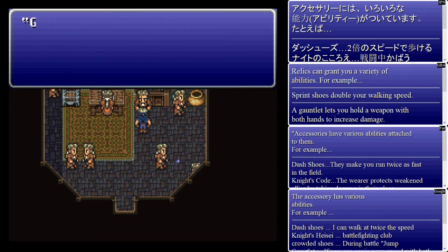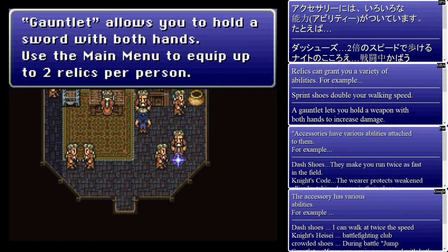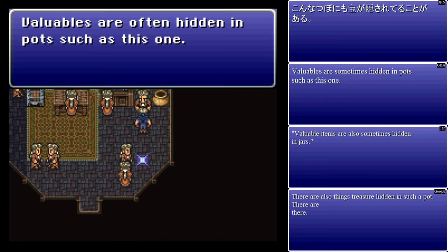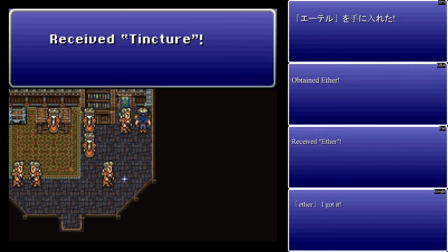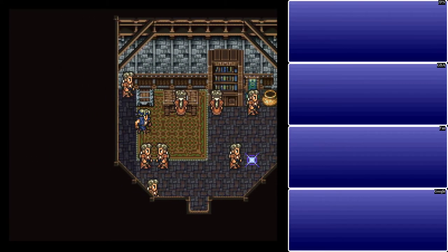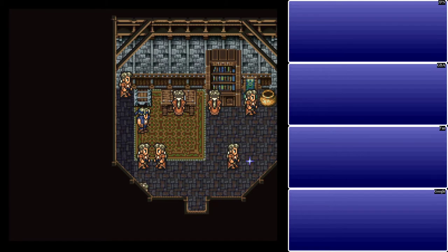They talk about different accessories here — I'll talk about them more when we can get our hands on them ourselves. Beyond that, it doesn't really matter. Valuables are often hidden in pots. A tincture — for some reason they had weird translations. I already talked about tonics being basically a potion. A tincture is basically an ether, as you can see over on the side there.